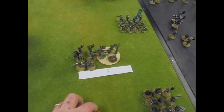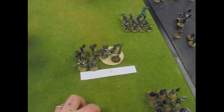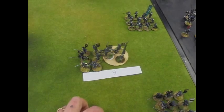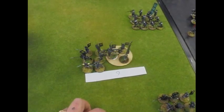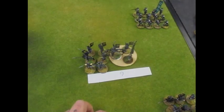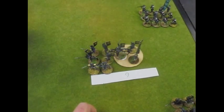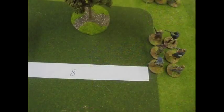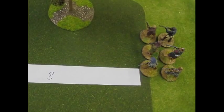I start coming on from the right - I have to deploy up to six inches in, and each unit has to have a three-inch gap, so there's not a lot of room for manoeuvring. I put my general - he's still on the wooden base, not finished yet - and I get to re-roll whichever unit he's with. If you fail an activation with the general, you get a re-roll. The way we've played it, you can move the general at the end of the turn only.